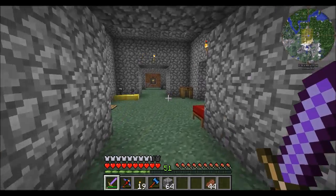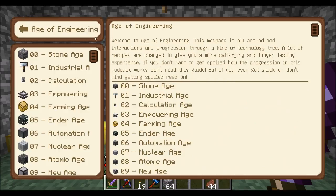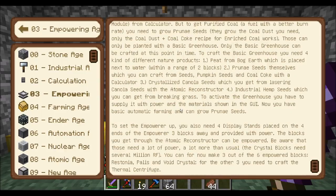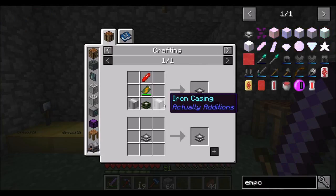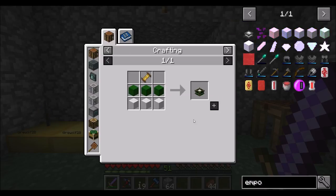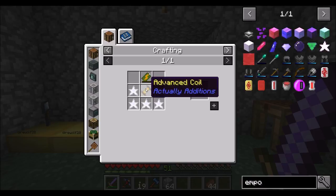Today I'd like to start progressing down the path into the Empowering Age. For this we're going to need an Empowerer, which will open up the Empowering Age and get us access to a bunch of stuff. It does look like a pretty difficult set of steps. To get an Empowerer, we need two iron casings - advanced machine casings - and display stands, which need a bunch of quartz and some advanced coils. Restonia crystal we know how to make.